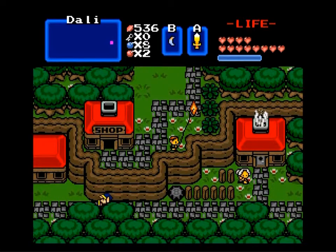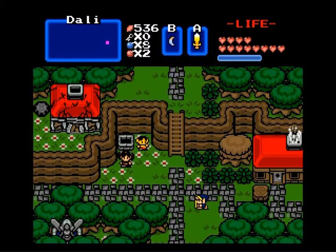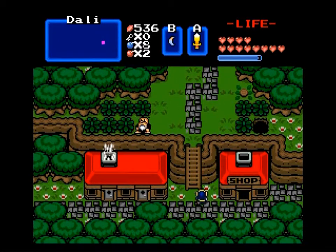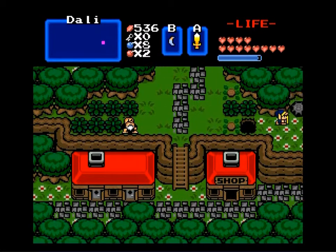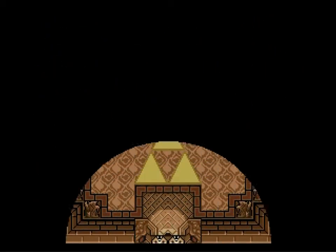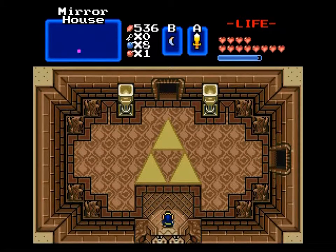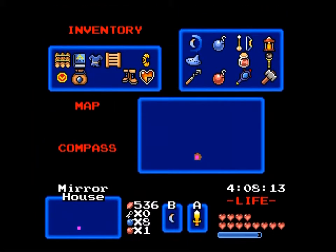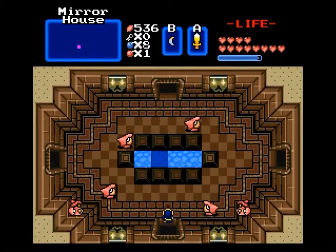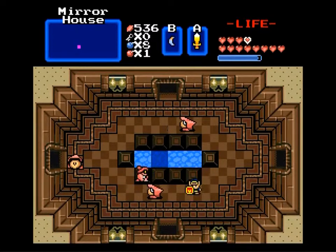We're going to check out something that's been kind of bothering me for two playthroughs now. There is something there — I need to bomb it. I think I bombed this with a regular bomb in my first playthrough and nothing really happened, so I'm thinking super bomb. Yep, super bomb. Whoa, okay — Mirror House. It doesn't even have a number designation, so I don't even know what dungeon number this is. It's obviously not dungeon 8.